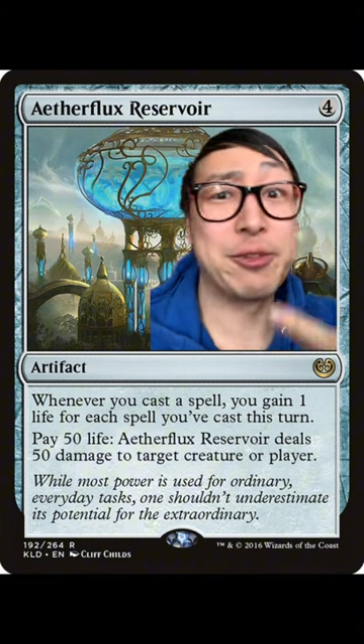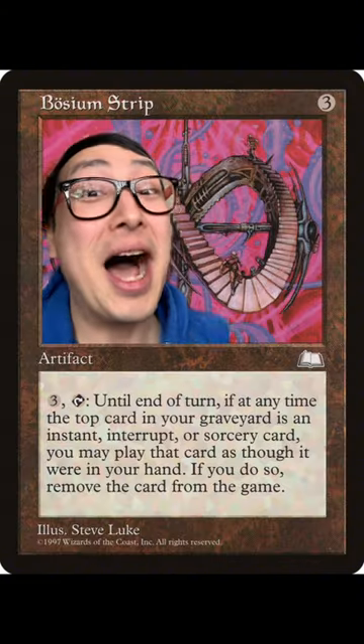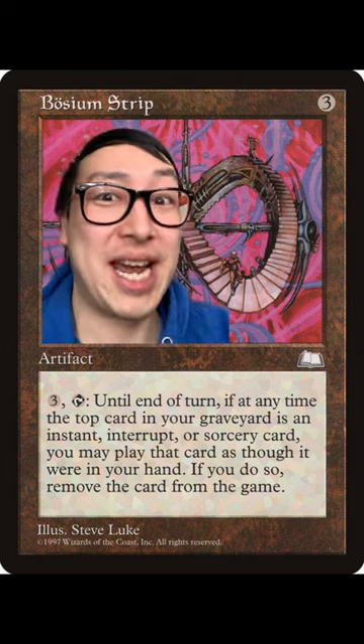Selesnya doesn't have the best storm payoffs, but there's always money in the Aetherflex Reservoir. The hot tech is Bosseum Strip, which allows you to cast all of your untap spells twice.